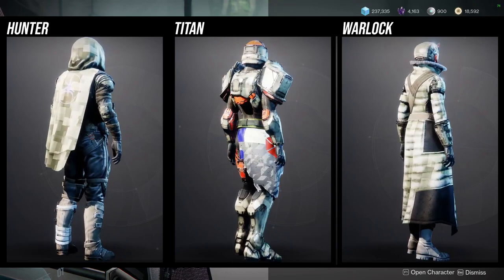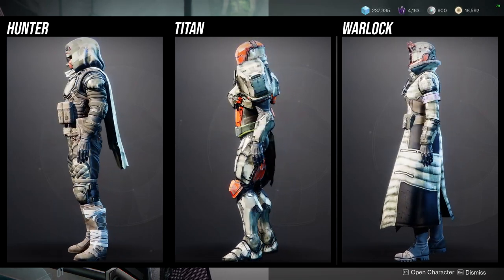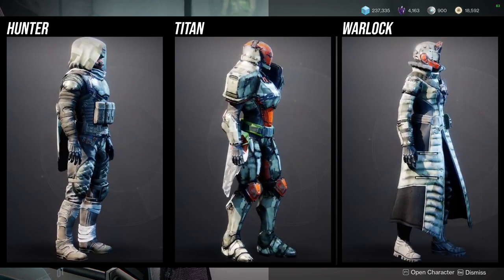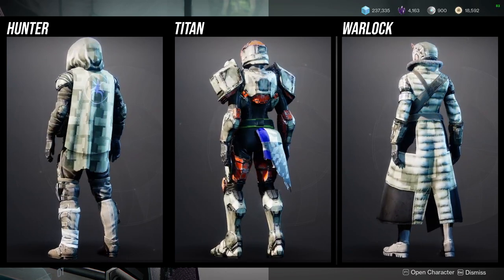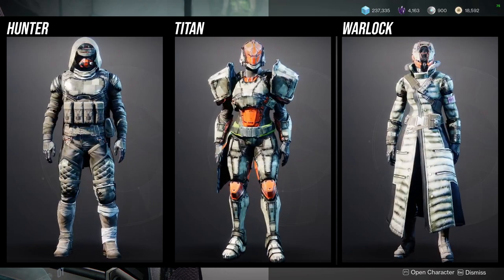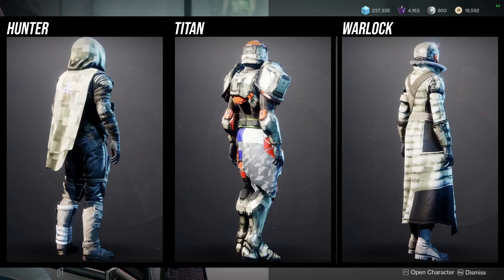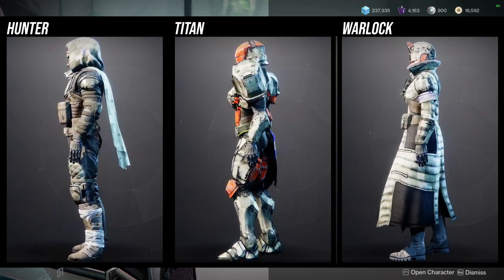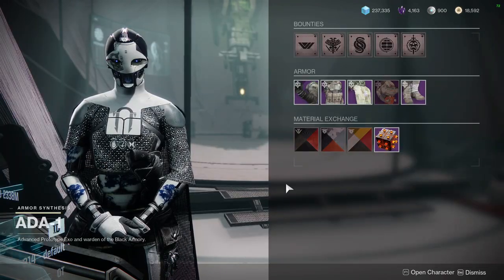For Warlock specifically, the robes and helmet are super dope. The boots are kind of basic but usable in certain builds. The arms are pretty boring — I'd actually skip those. The bond is cool but I'd skip it as well. If you don't have any of these, for Hunters get specifically the chest piece and helmet; for Titans get damn near everything except the mark; and for Warlocks the helmet and chest piece are must-haves — definitely pick those two up.